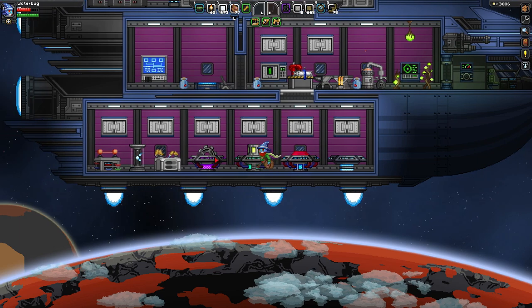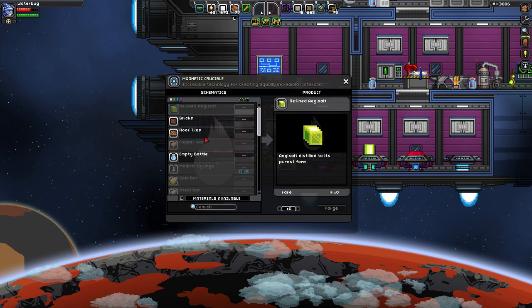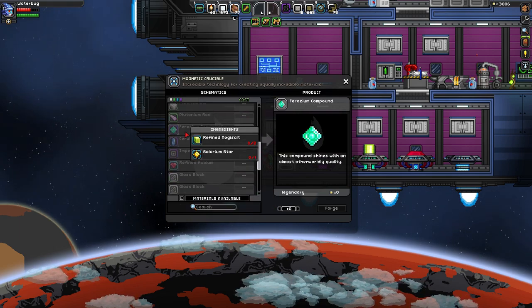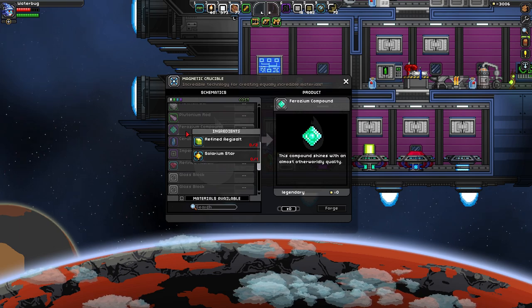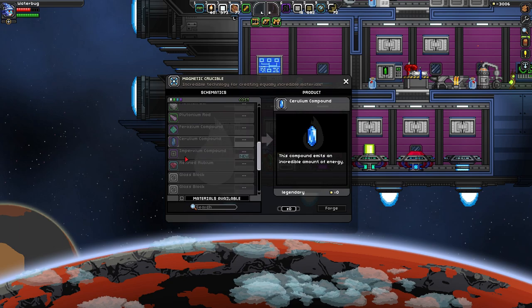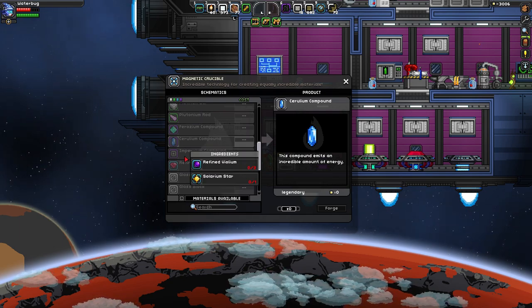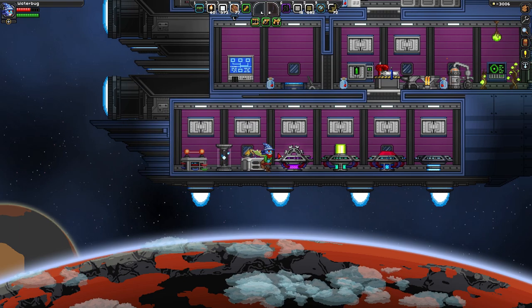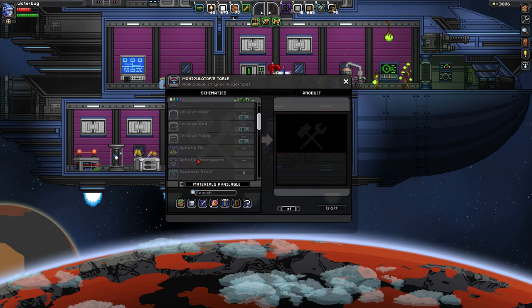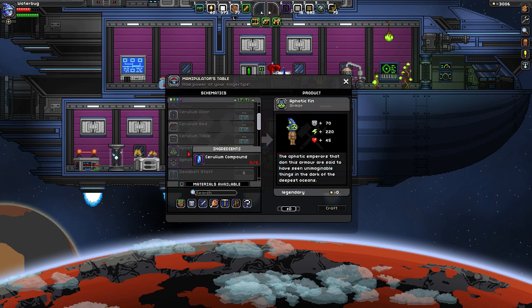That's solarium ore. You need that to combine with the other three types to make this purple stuff. Ferozium compound takes refined Aegisalt and solarium stars. This takes refined Rubium and solarium stars. And this takes refined Violium and solarium stars. That is like the ultimate crafting item. With that, we can make all this epic level stuff — like the Euphotic armor, which just looks crazy.